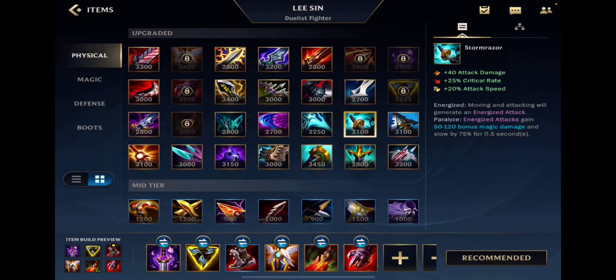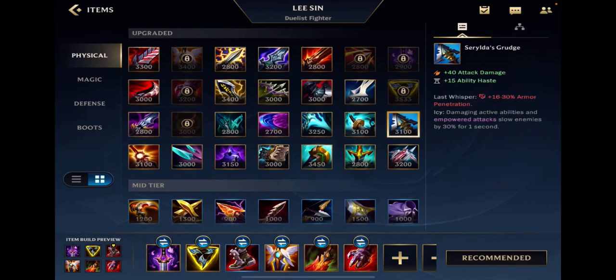Stormrazor is obviously a really great starting item for most ADC champions. It gives you everything you want — good attack damage, crit, attack speed, and the energized attacks passive is awesome. I think it's just a really overall solid item. Serylda's Grudge is super easy — you build it when you need armor pen, but not magic or health deterioration or crit. You're building this item when you need to peel yourself basically, if your team doesn't have a lot of peel for you.